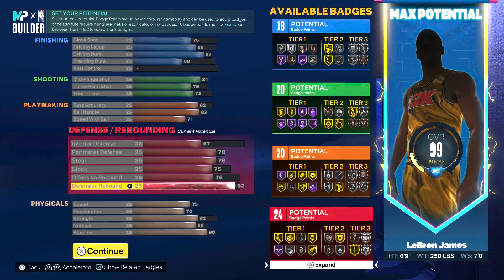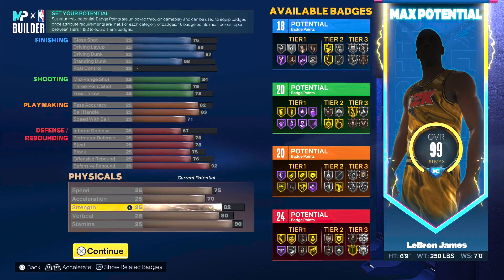This happens to be one of the most versatile builds in the game because we've got a nice split of 18 finishing, 20 shooting, 20 playmaking, and 24 defensive badge points — giving us a grand total of 82 total badge points on this LeBron James build. Including the plus four from MyCareer that puts you at 86, and then the plus five from completing all previous seasons puts you at about 91 total badge points, with the ability to switch cores however you want.